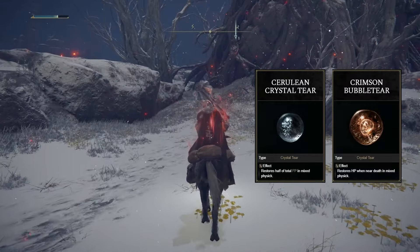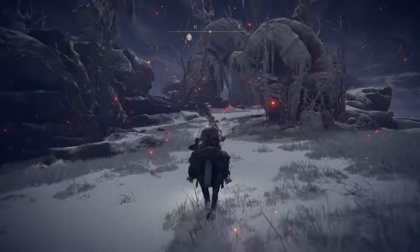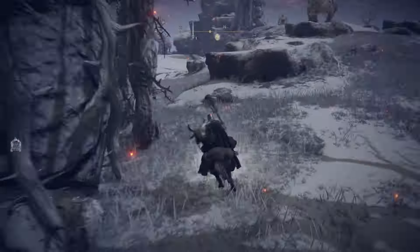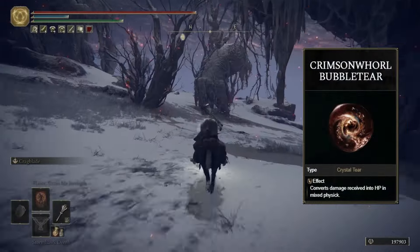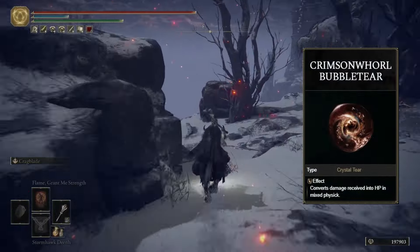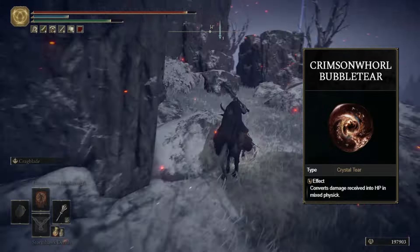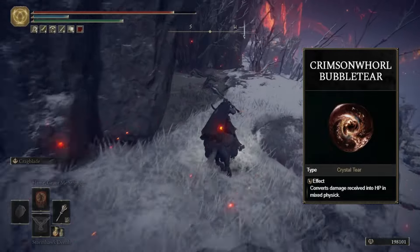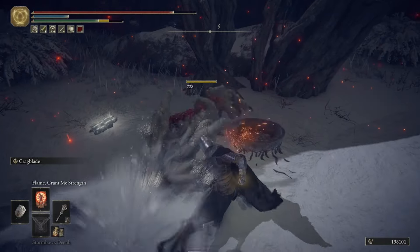Next head to the Foot of the Forge Site of Grace in the Mountaintops of the Giants. The route is shown because it can be a bit confusing if only shown on the map — follow it and you'll be attaining the Crimson Wondrous Bubble Tear. At the end of the route you'll find a small altar with two hand enemies next to it, and that's where this tear will be.